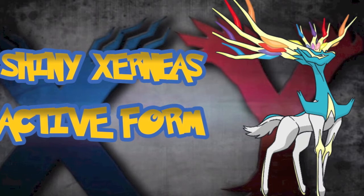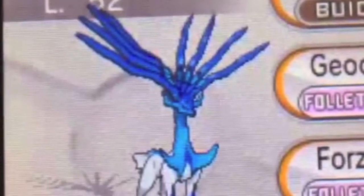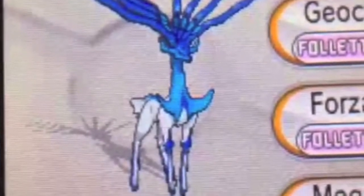I'm just going to do a comparison between his neutral and active form when it's a shiny Xerneas. So if we look at his neutral form, he's got a light blue chest area, white face area, and his antlers, face, chest area, and legs are dark blue.